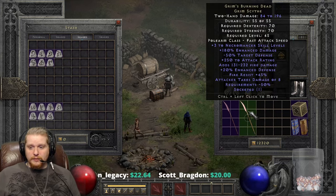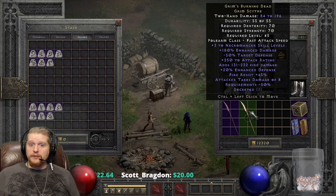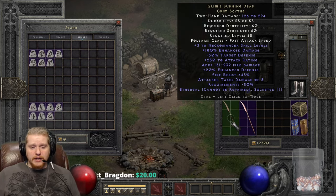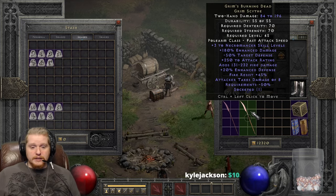If you can't tell by the plus three to Necromancer skills, this scythe was specifically made for Necromancers, which is kind of odd. It also comes in an ethereal version, and it is a Grimm Scythe, which means that if you were to upgrade this, you would end up with a very nice Giant Thresher. We're going to do that, but not right this second.